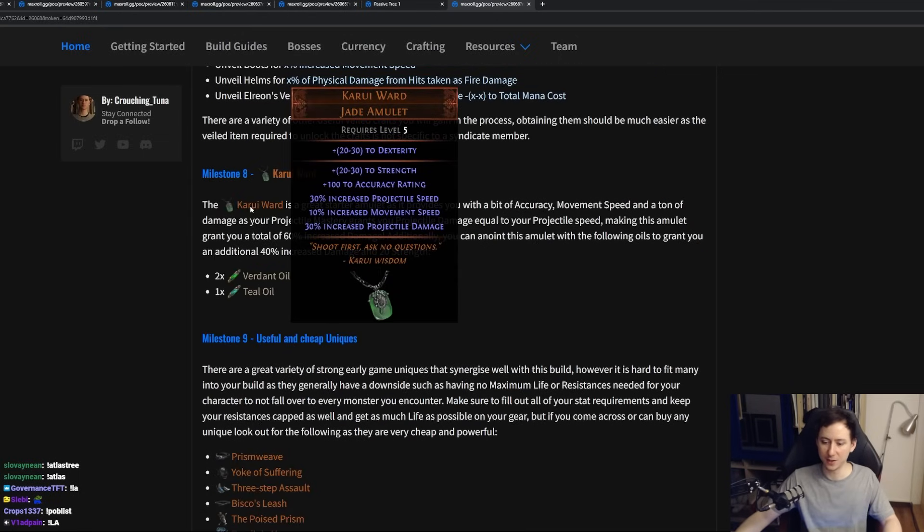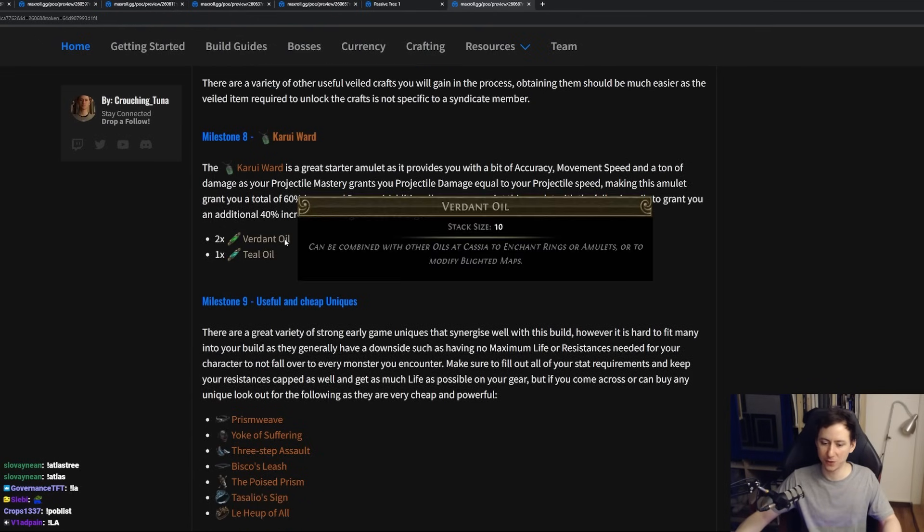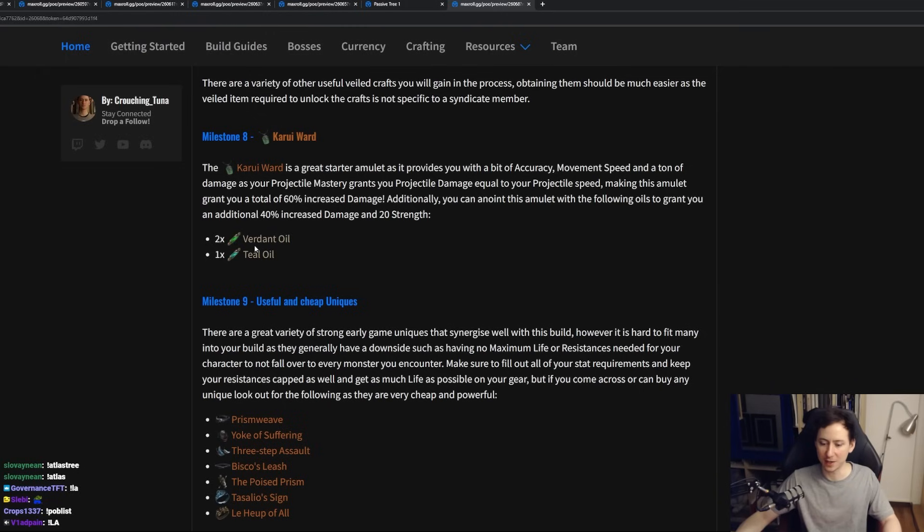The Karui Ward is a really nice early game amulet that we want to use for this build, because we will be using a mastery that gives us damage when we have projectile speed. Essentially, it's going to give us 30% increased damage from the projectile speed, 30% increased projectile damage, a bit of accuracy, some movement speed, some strength, as well as some dexterity. We do want to anoint additional projectile damage and projectile speed on this — two Verdant Oils and one Teal Oil. This anoint is very cheap and accessible early on.